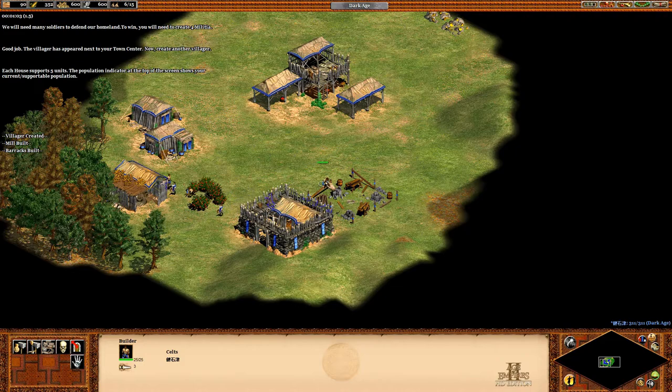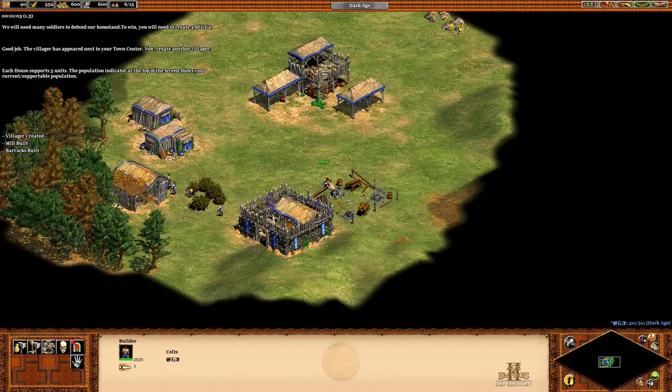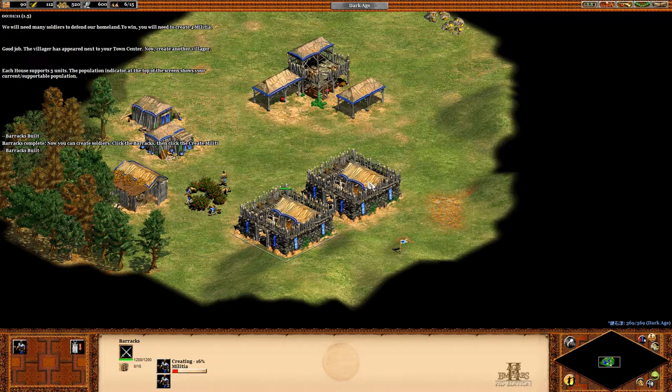Each house supports five units. The population indicator at the top of the screen shows your current supportable population. You need additional housing to support your population. To build a house,